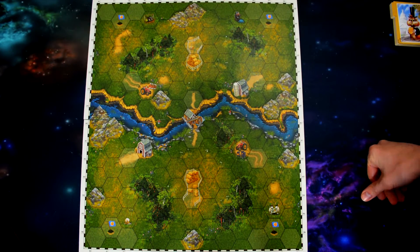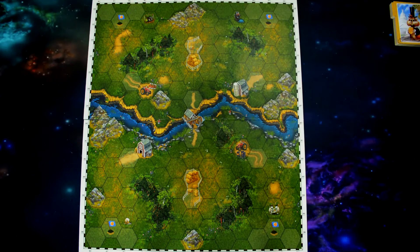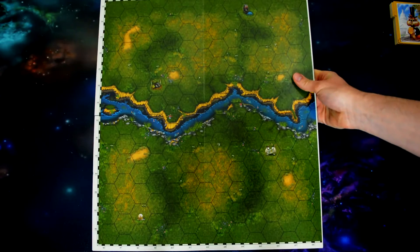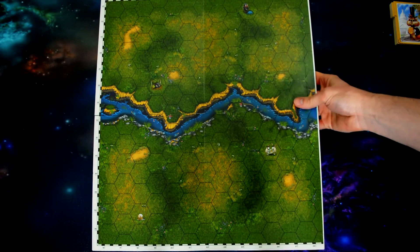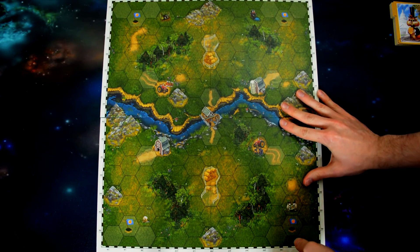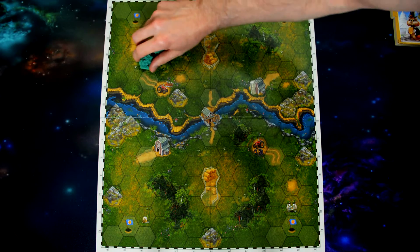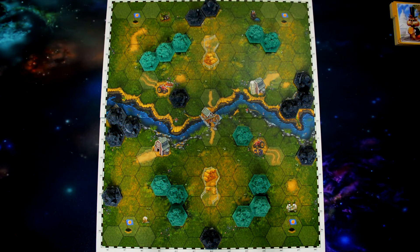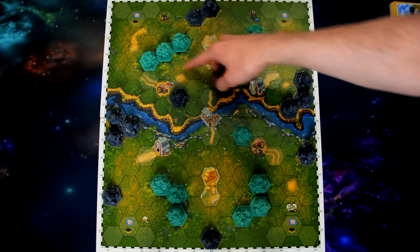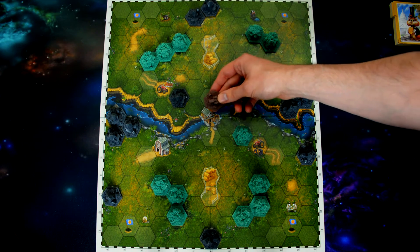For board setup, you have to choose which side of the board to use. One side has all the terrain pre-generated that you'll fill in with tokens. The other side is blank and lets you create your own. We'll go with the pre-generated side and fill in all the spots with terrain. The last thing to fill in is the strategic objectives — the various sites where you'll place your strategic objective tokens.